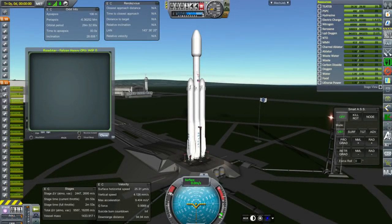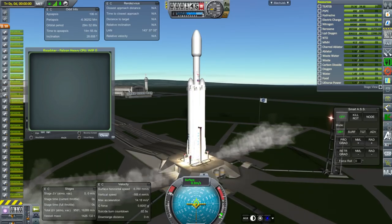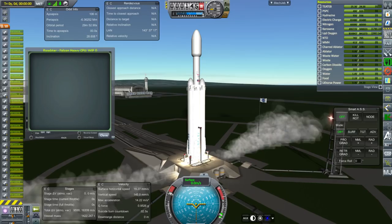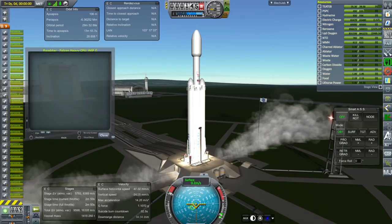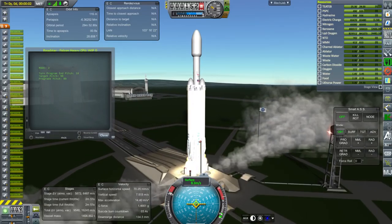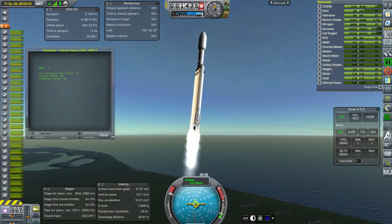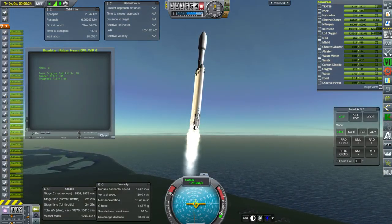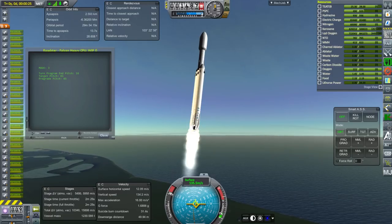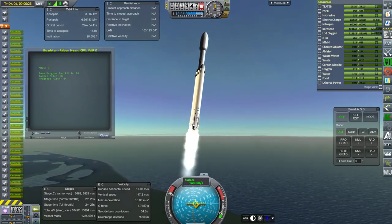Hello everyone and welcome to my attempt to land a Tesla Roadster on the surface of Mars in Kerbal Space Program 1.2.2 with the Realism Overhaul set of mods. Here we have a Falcon Heavy and there we go for launch. I was lucky enough to find a mod with a Tesla Roadster in it on the forums — it's Fast Core Auto Garage, real cars for KSP — and it has a lot of cars in it, but one of them is a Tesla Roadster and it works pretty well.